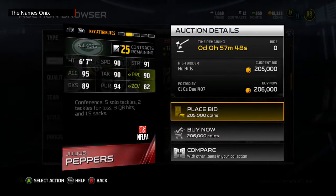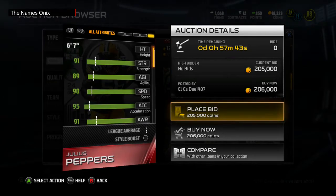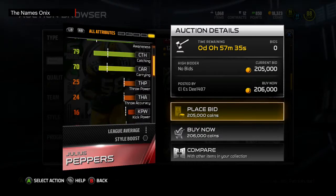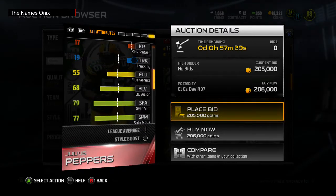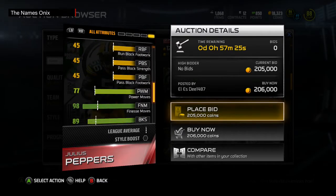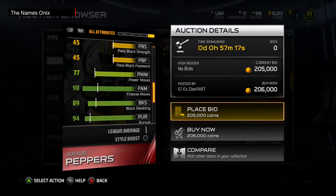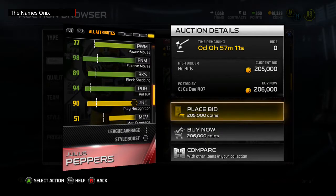Julius Peppers has 89 block shed, 95 acceleration, 91 strength — this is a disgusting card. He's fast, really strong, really good acceleration. 91 awareness, 79 catch — can't Julius Peppers do everything? 90 tackle isn't the greatest but still really good. 91 jump, he even has stiff arm and spin. 98 finesse move to go with his 89 block shed.